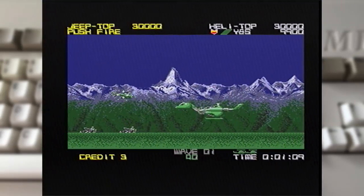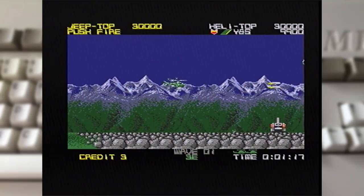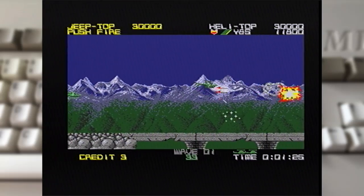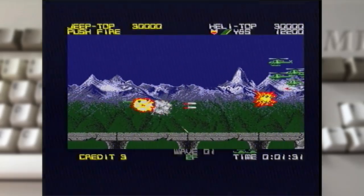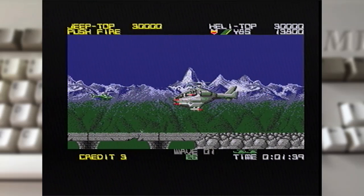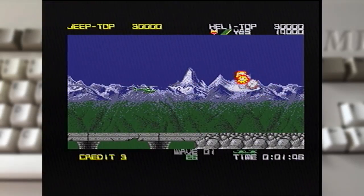One of the things that makes Silkworm unique from a lot of other shooters is this whole jeep and heli thing. When starting a single-player game you pick one vehicle. But when you play two players, one player takes the heli and the other takes the jeep. I really like that from the sense that most shooters have both players play the same, but the fact that one of you has to avoid ground objects and one of you can fly through the air makes it really unique.